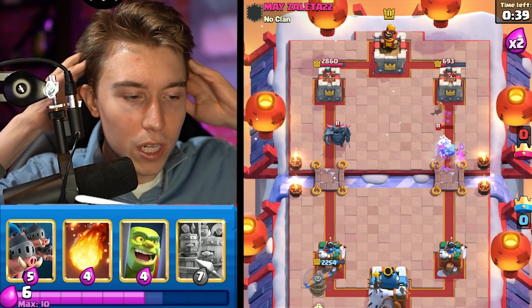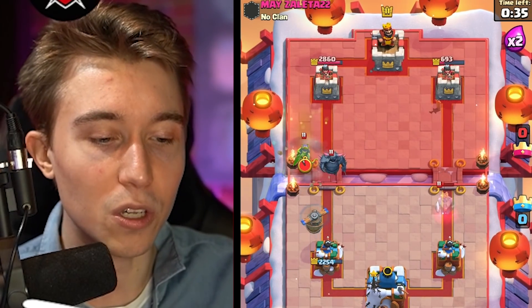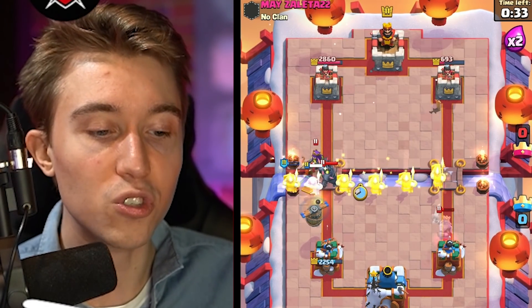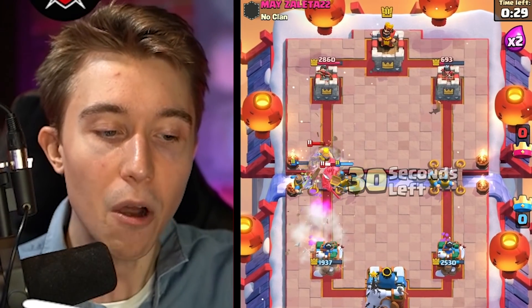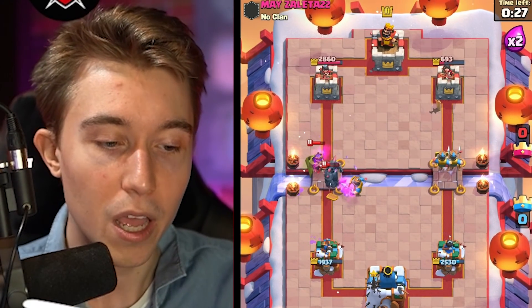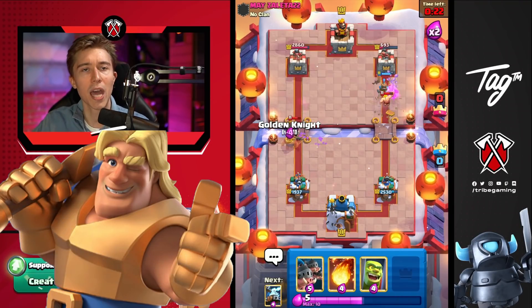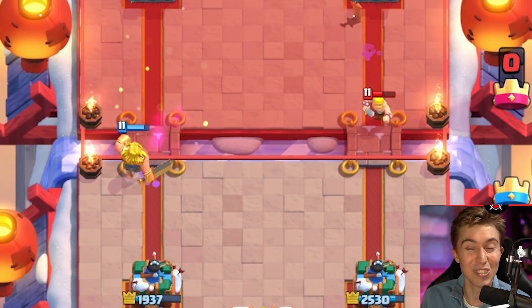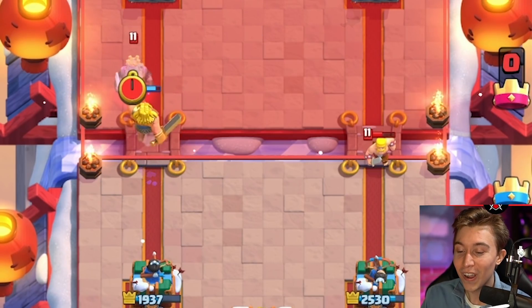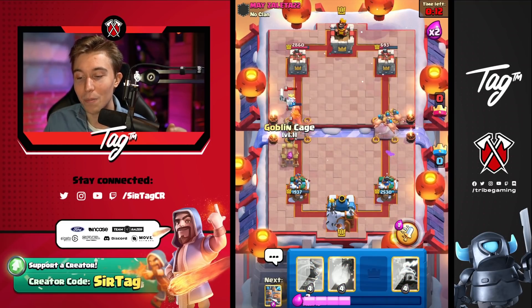The Tower was targeting the Zappy instead of the Golden Knight — that is actually a glitch in the game right now, where when the Golden Knight or Bandit dash, the Tower retargets onto something different. That's one of the reasons Golden Knight is by far the best champion in the game — scratch that, it's literally just the best card. It is fundamentally unfair on every single level, and you guys need to start playing it.